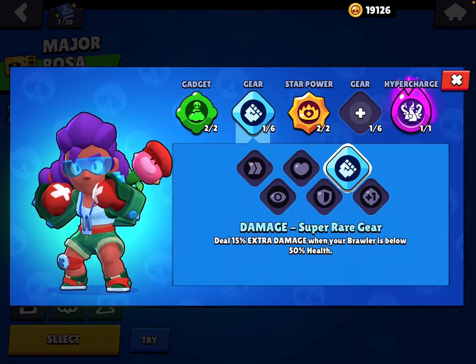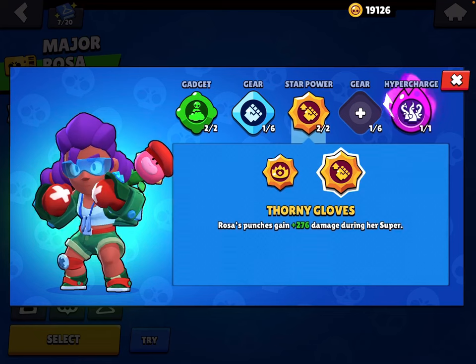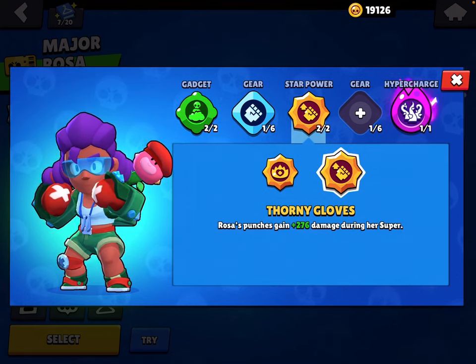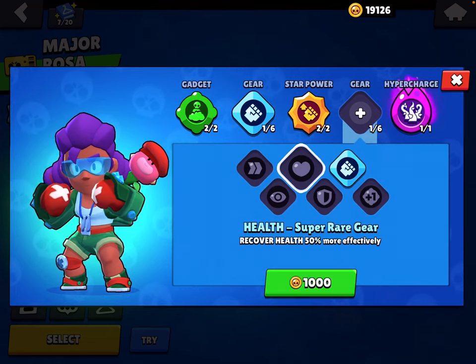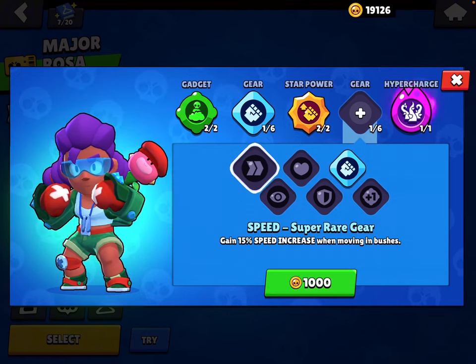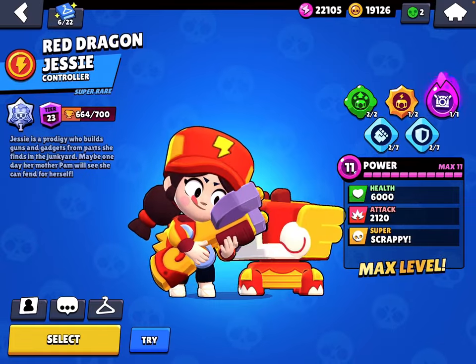For Rosa, I use Unfriendly Bushes. Damage gear is probably the better star power — it definitely is the better star power, I don't know why I haven't been using it. Use either Health gear or Speed gear.